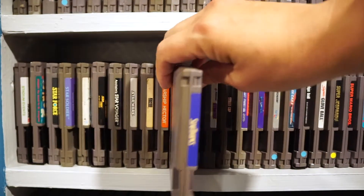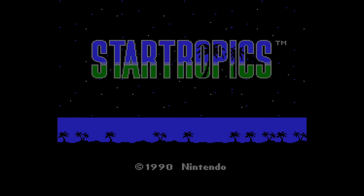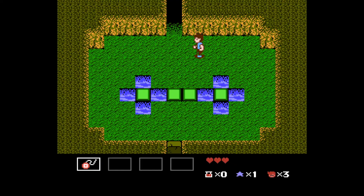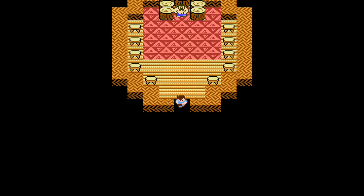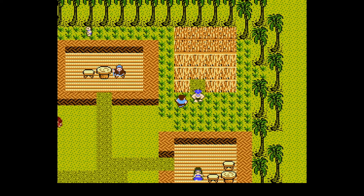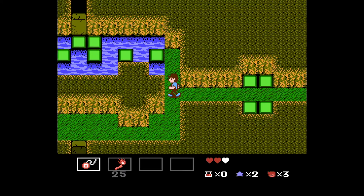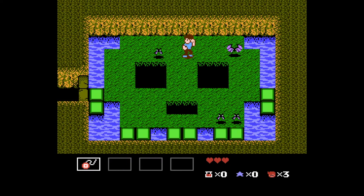Let's get into some good stuff now with StarTropics. Immediately the Zelda comparisons show on the name select screen — that's pretty close. StarTropics is basically a series of Zelda dungeons with little town mazes in between, where you need to talk to someone or find something in order to move on to the next dungeon. You control your character very similarly to Link, except you can jump and the movement tightly follows an unseen grid pattern on the screen.